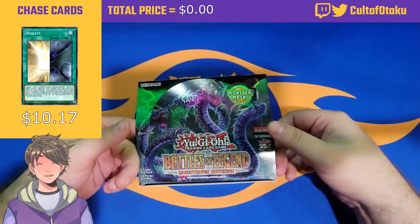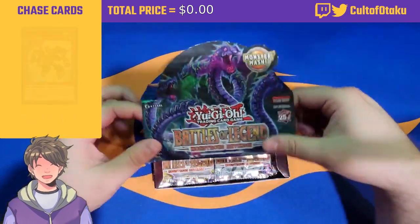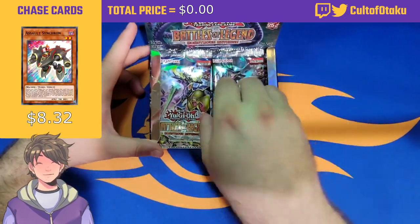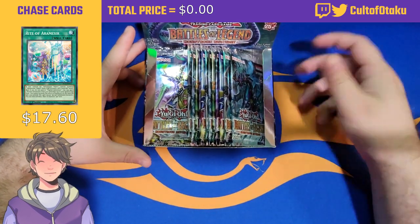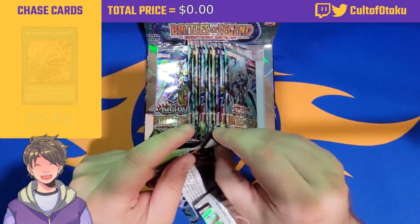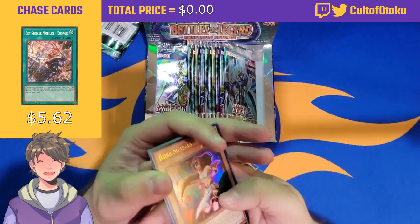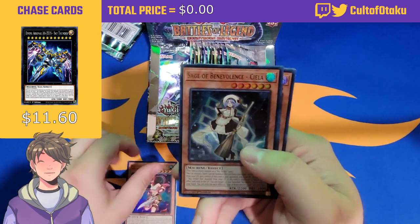We're just gonna jump right into the box. Goals for things to open: Duality for sure, because you can run it in branded turbo, or dragoon, or even turn a Luber into a Herald of Alkalite. The adventure package is just really good. A lot of stuff got reprinted — Water Enchantress got reprinted — so we are just going to jump right into it.